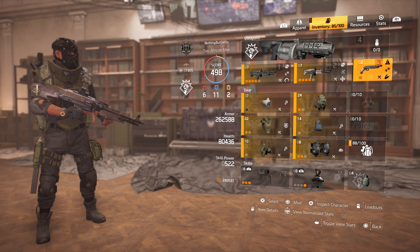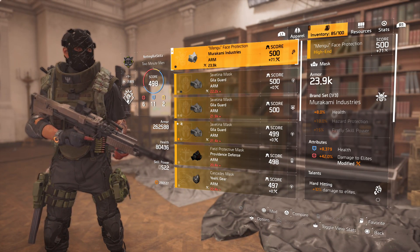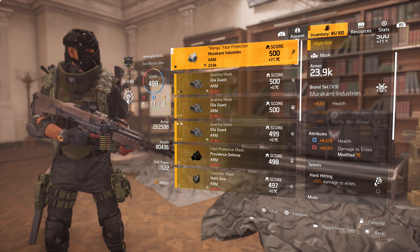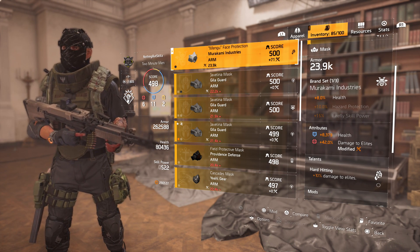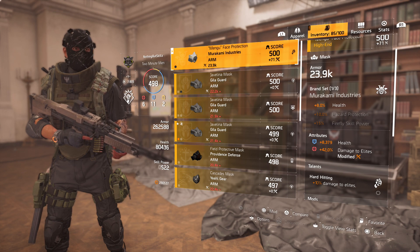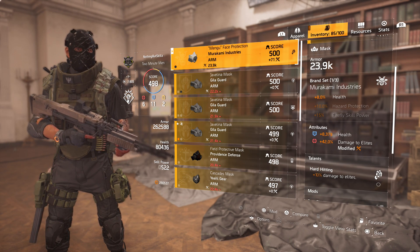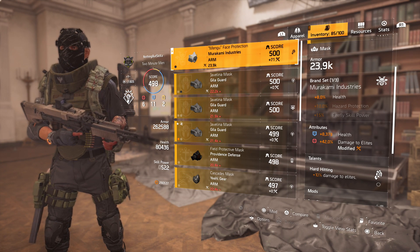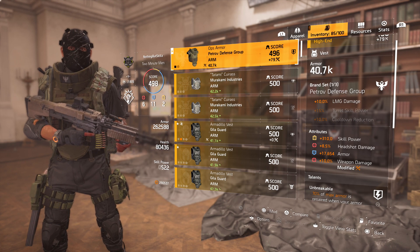For my mask, this is where you're going to get most of your damage to elites. These can roll up to 55% damage to elites. Mine's at 42%. I'm running the Murakami which gives me 8% health. I have 8,000 health on here, 42% damage to elites, and then 10% damage to elites — so 52% damage to elites just on the mask.